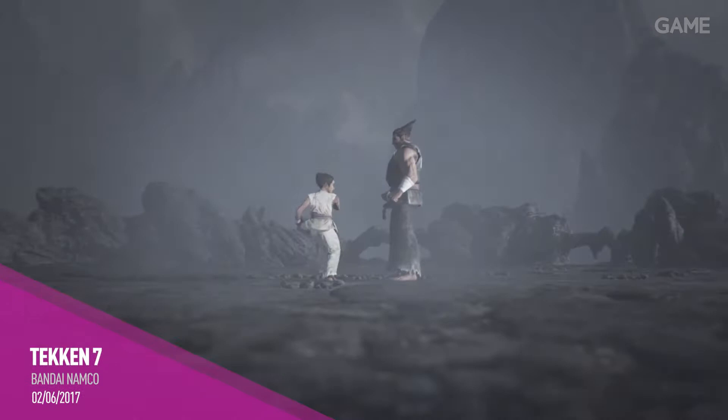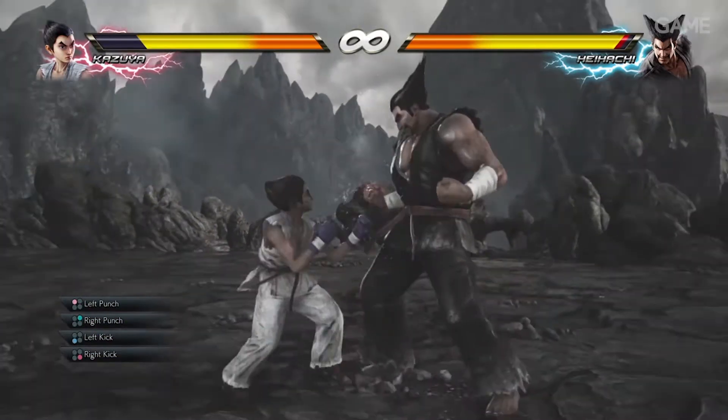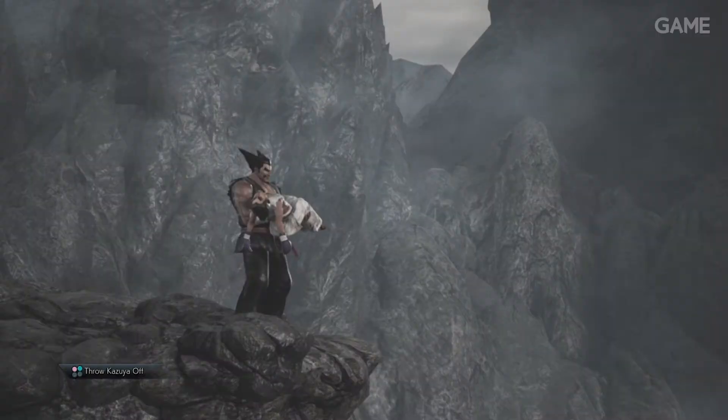A darker story begins in the opening section of Tekken 7 where you are forced, as young Kazuya Mishima, to fight a losing battle with Heihachi until, well, this happens.